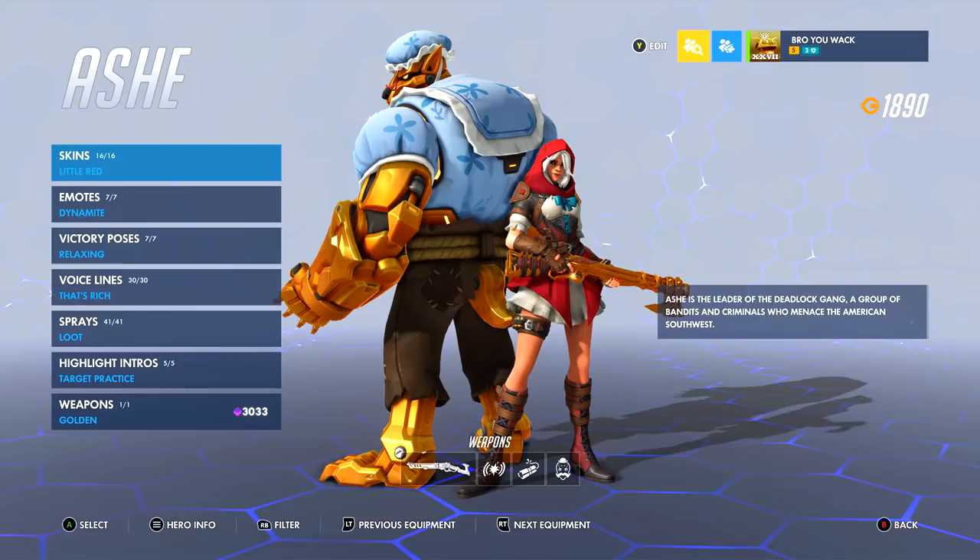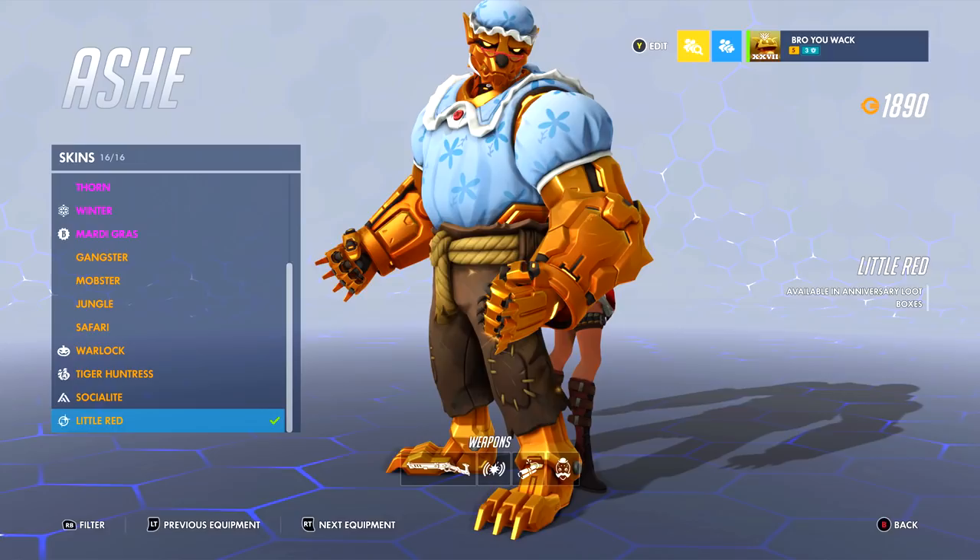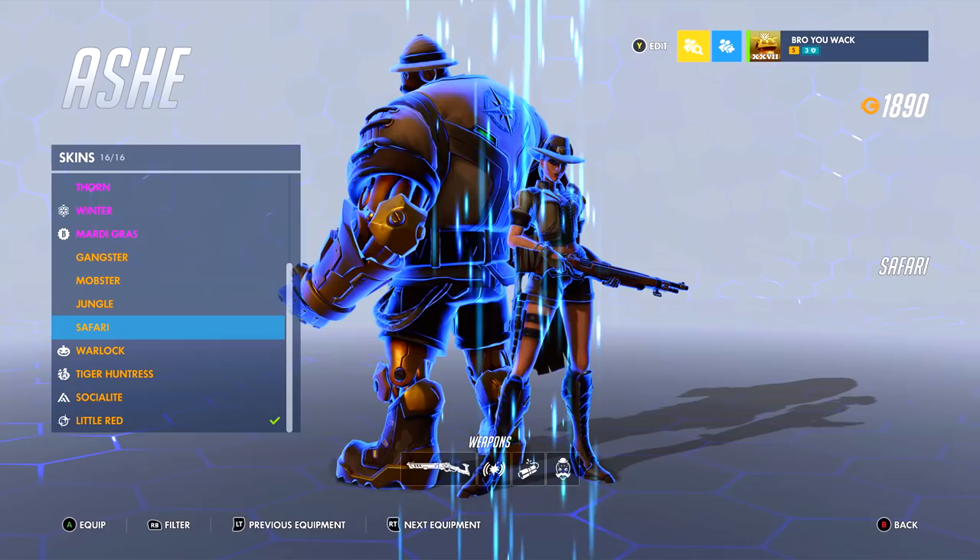Ana was one of the few gold guns I really wanted to get but didn't because I wasn't great with her — console Ana players aren't that great because of the aim assist window. But eventually I had to get it, so I did. Up next is Ashe, but it's really Bob's cosmetic items that matter here, because Ashe is cute with Little Red and Socialite, but Butler Bob or Grandma Wolf Bob — come on now.